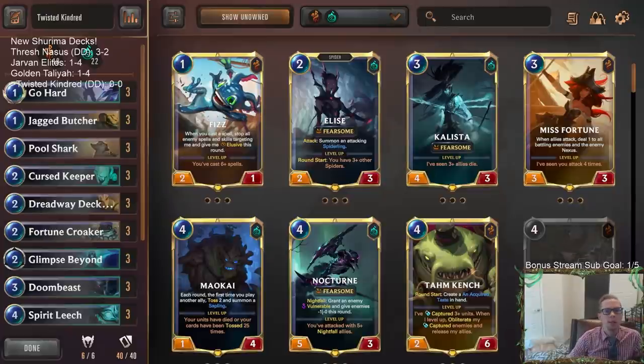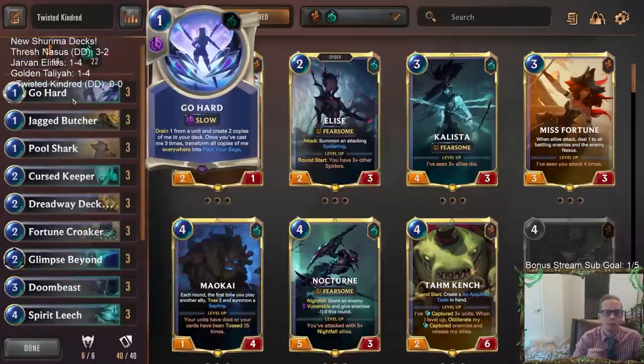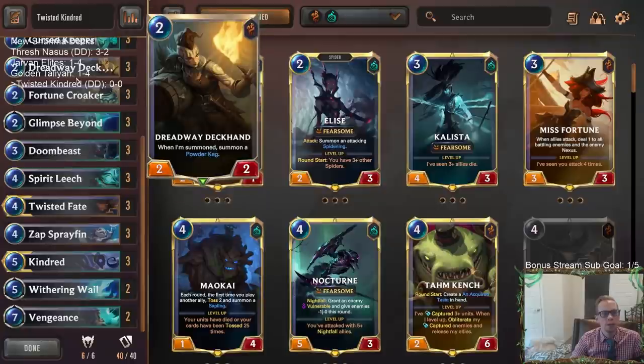Welcome everybody on Twitch chat and YouTube. We're going to be playing Twisted Kindred - a deck built around the old Twisted Fate Elise Go Hard deck, but we're playing Kindred instead of Elise. Kindred is a five-mana champion: the first time you slay a unit each round, you get to mark the weakest enemy, and you can kill units with that mark. I feel like this card is going to be really good in this deck because we're good at killing small things, but large things can be an issue.